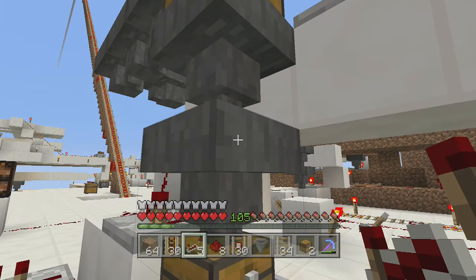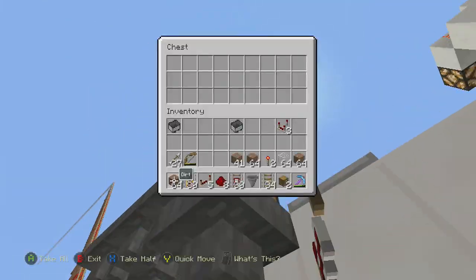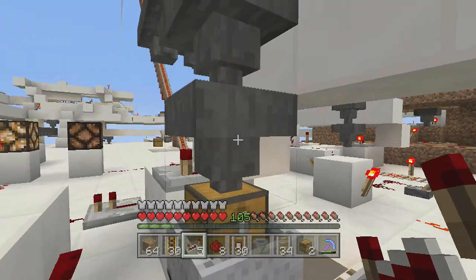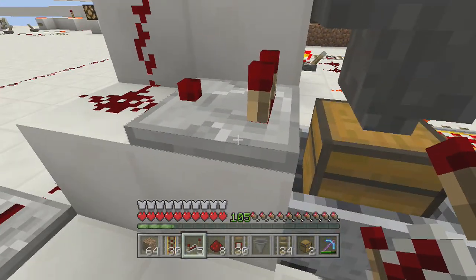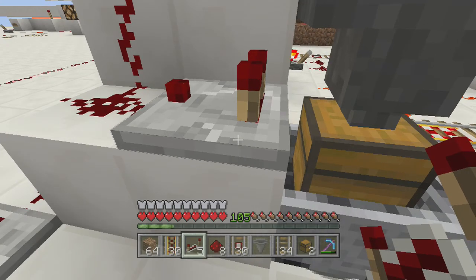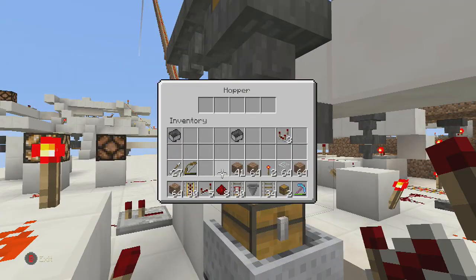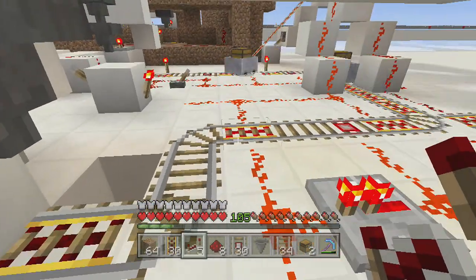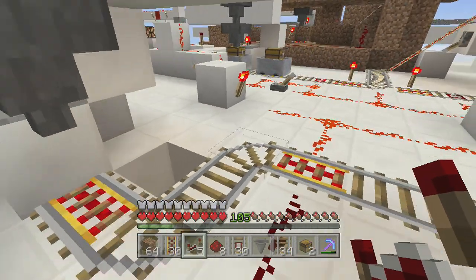So it doesn't have any items going into it. When it doesn't have any items going into it, this detector is gonna be completely off. So if I put some items in it like so, it's gonna go on and send off the minecarts.